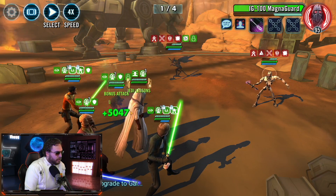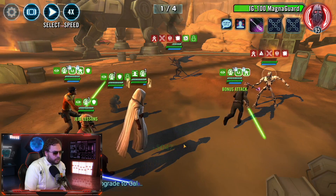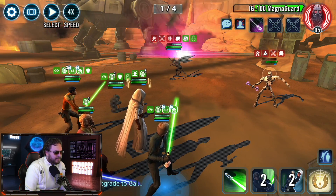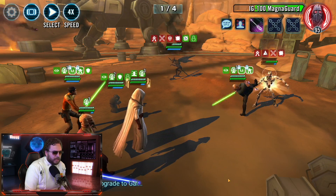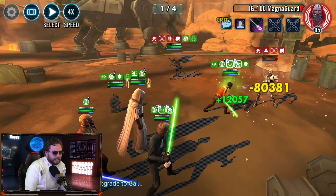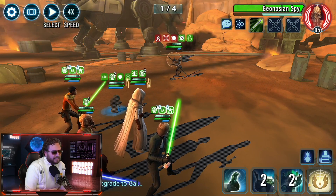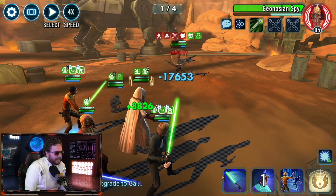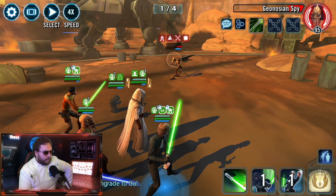Let's give it to Hermit Yoda and max him out. Plo Koon's basic can also give us a very solid buff dispel — we're gonna save that for the next wave. Let's see if we can just do our special right here and get rid of them — and he's gone. Pretty solid first round. Just do the basic, and I think we're gonna get these fools. There we go — bam bam bam, we got it! Pretty solid first round right there.